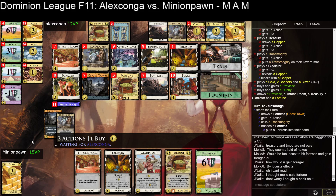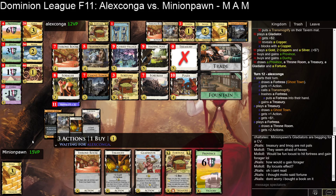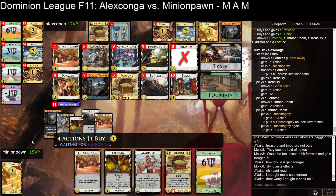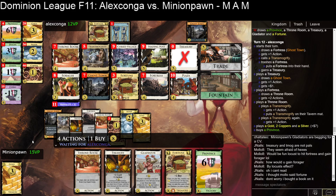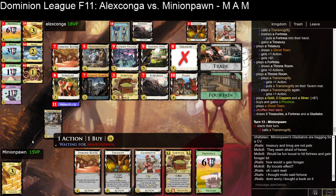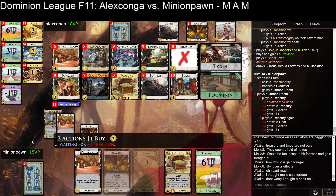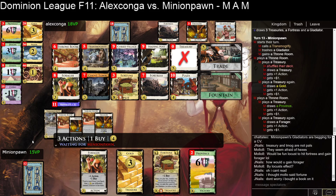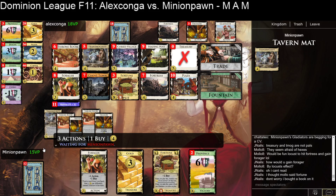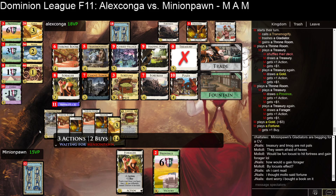Minion Pawn's got some significant pile pressure with these two T-Mogs down in the province, and already has a province in hand. So Alex has to be very careful on what they buy here. Got to throw in the T-Mog — get that extraction. Minion Pawn has a win in hand here: province in the province pile, Treasury, Throne, Gladiator, Fortune. They had two Transmogrifies down, so they just didn't call the second one — that's a spot you've gotta watch out for.